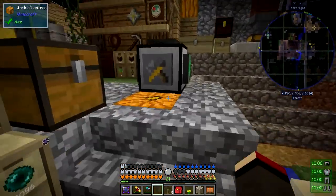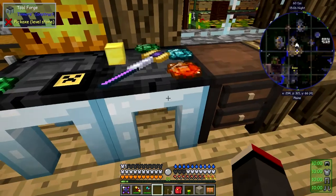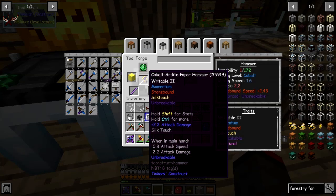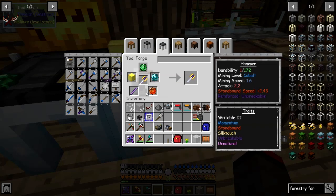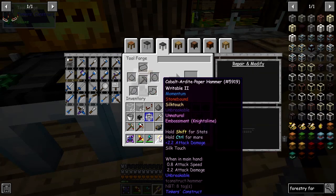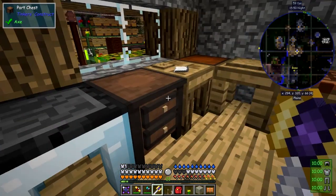While we're waiting, let's have a look at one more thing. I built another tool here — this is a Cobalt Ardite pickaxe with Writable Two, Momentum, Stonebound, and Silk Touch on it. It has five upgrades when you build it, and I added a sixth upgrade for silk touch. Now I'm going to emboss it with a night slime which is going to give me Unnatural. It's good for breaking diamonds — that's the whole purpose of doing this one, and it's going to be fast.